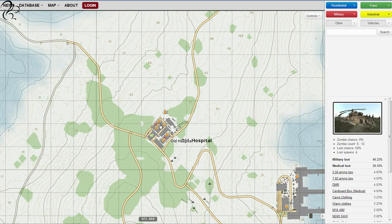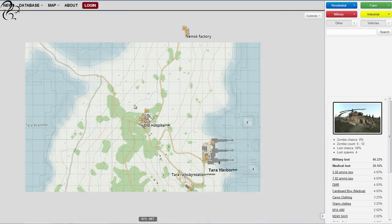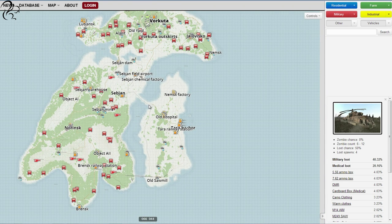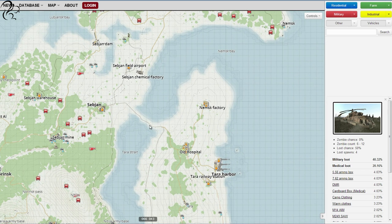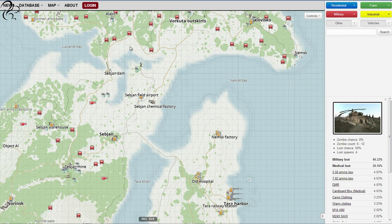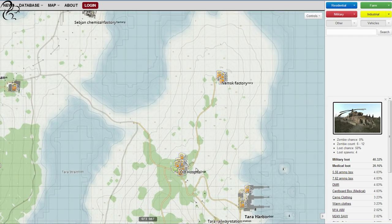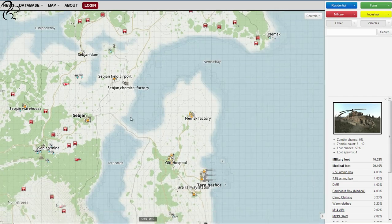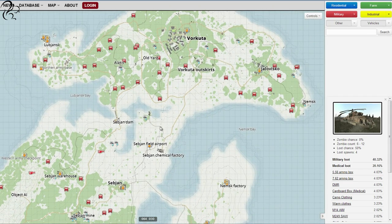If we zoom in here, you will see these are the two hospitals — in fact, the only hospitals on Namalsk currently. If you want blood bags, you've got to come here. In order to get here, you'll have to cross one of two points: either this causeway or this bridge. This causeway is the most common route, and it's quite a high-traffic area for players coming from the north or south wanting blood bags, which makes it quite a PvP hub. Get blood bags, spread them among your friends and stay safe — you will need them in Namalsk.